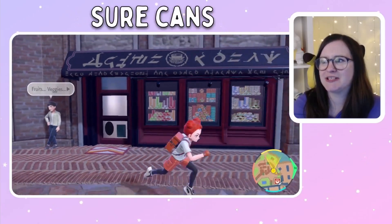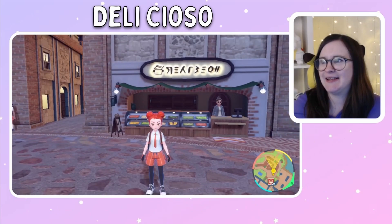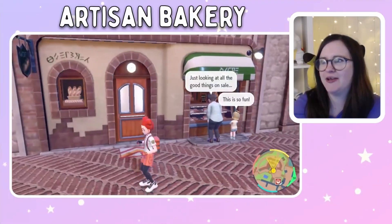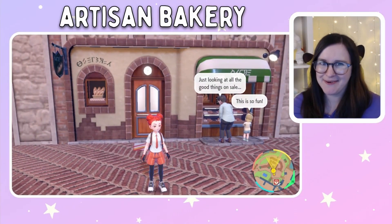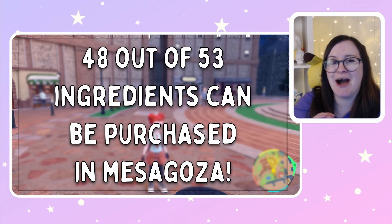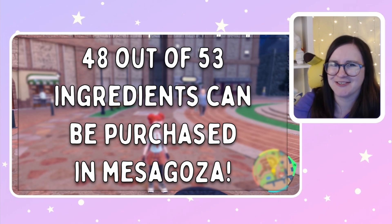This one here is Shorecans, here is Delicioso, and this little shop over here on the corner is the Artisan Bakery. In these three shops, you can get 48 out of the 53 basic ingredients available in Scarlet and Violet for making your sandwiches.